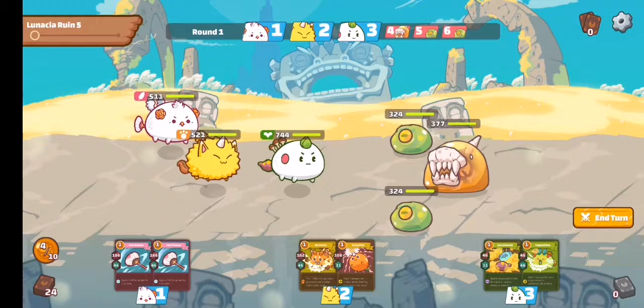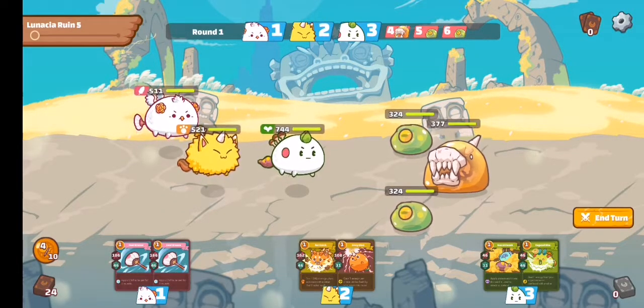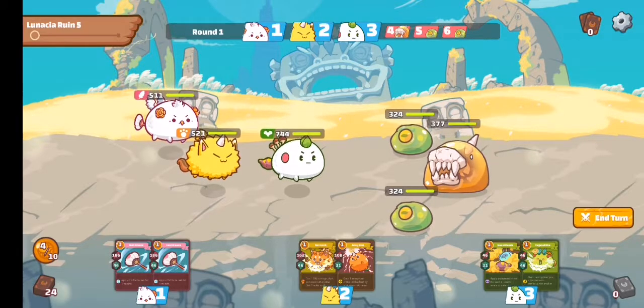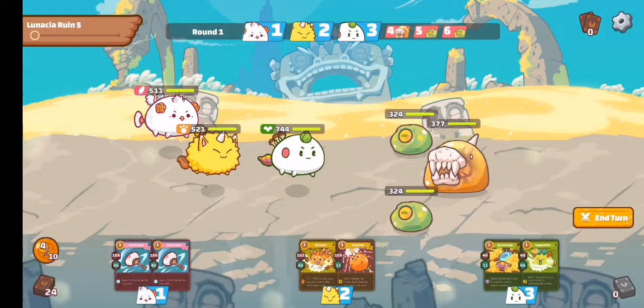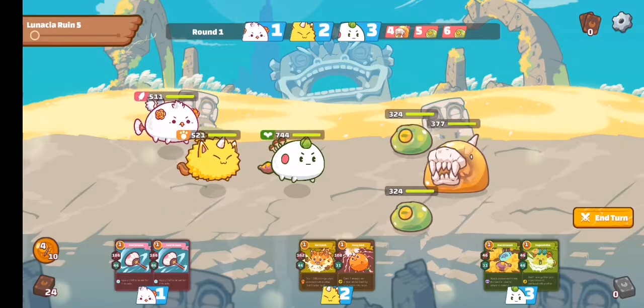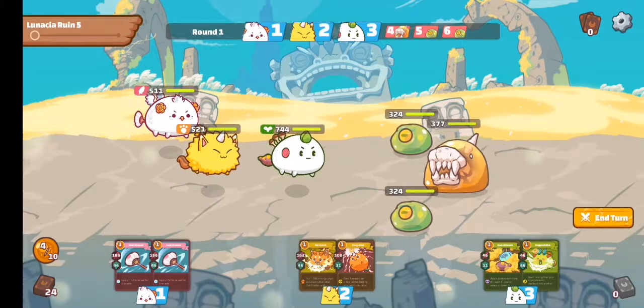As you can see, there are cards — those are my axie cards I'll use to attack. I also have health: my first axie has 744, then 521, and 511. The enemy has 324, 377, and 324. I have four options to attack — four card draws — visible on the bottom left side, 4 out of 10. Now I'll draw my cards.